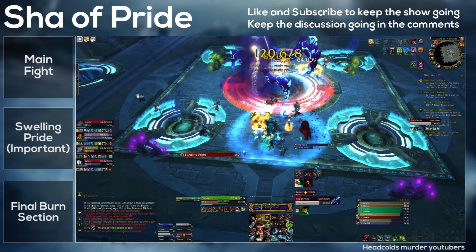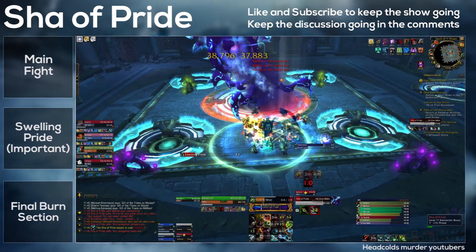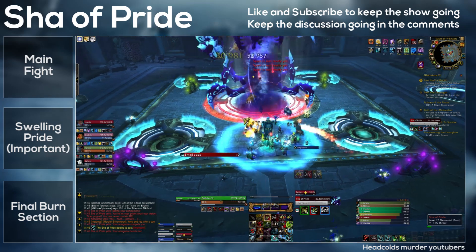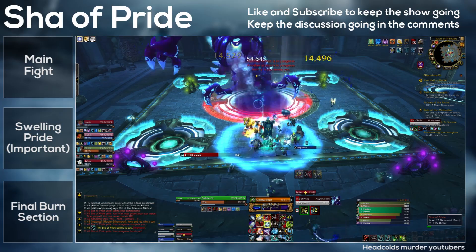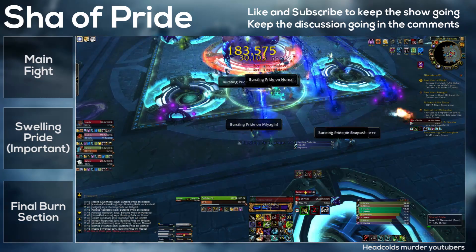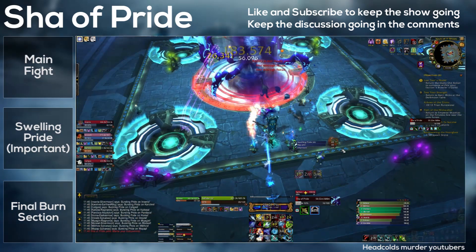Other than this additional damage, the fight is exactly the same. You still need to deal with the prisons and the adds, and the small adds can get pretty out of hand near the end. There may come a point where you want to just focus down the boss — perhaps around the last 15 to 20 million health — rather than chasing adds, as things can get rather out of hand. The more DPS you have, the better.